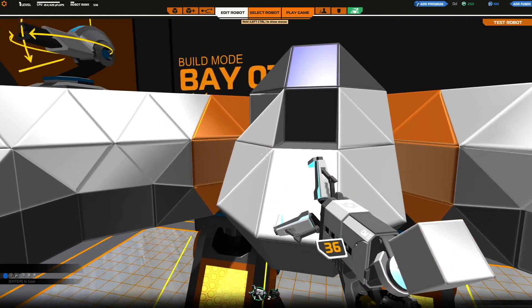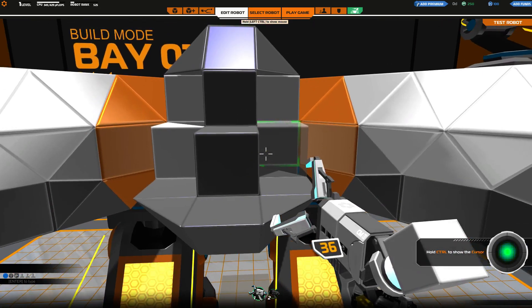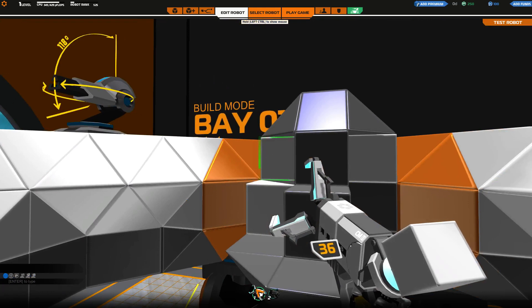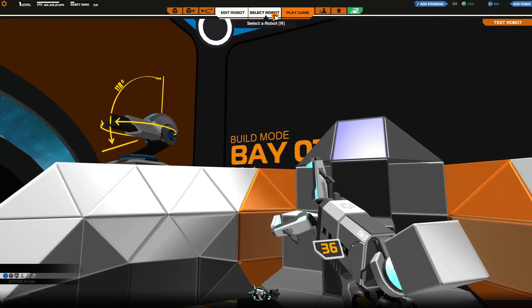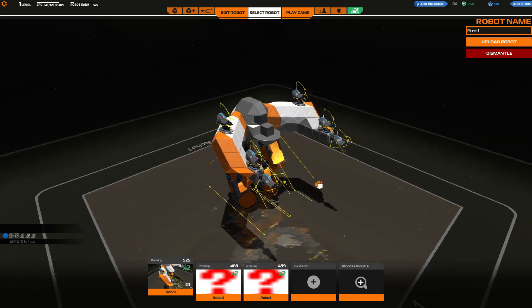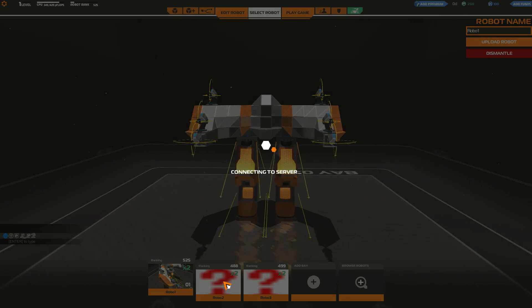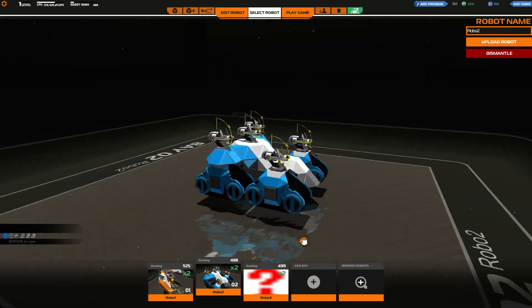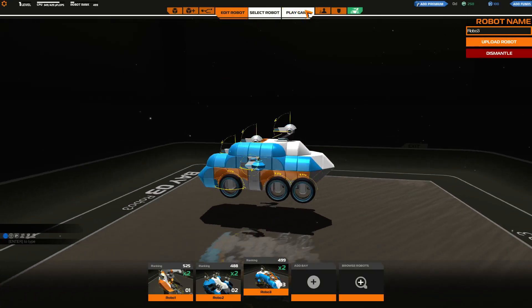I'm not sure exactly how to do all the stuff I need to do here, but you can see you can modify and take away all these blocks. You can put new blocks on there. We've taken away his face — that is not good. He barely had anything at all and we took more away from him. Here's robot two, and robot three. For some reason, now I want to watch BattleBots.